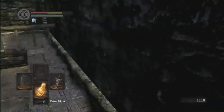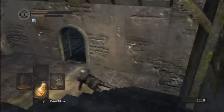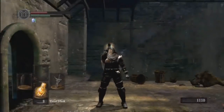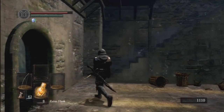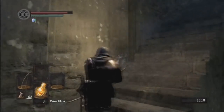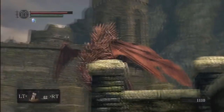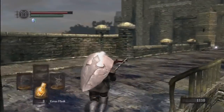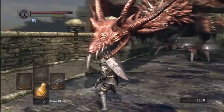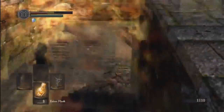That did some damage. Trayton hits again. And shoot. Switch to the sword. Dual wield and smack in the face. And run away! Damn it, man.